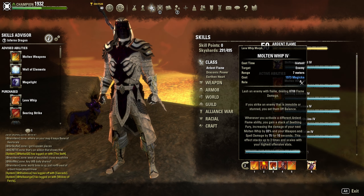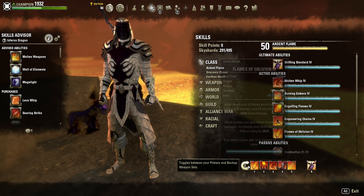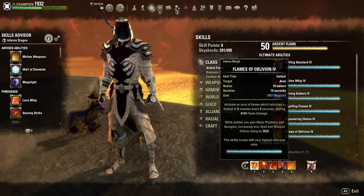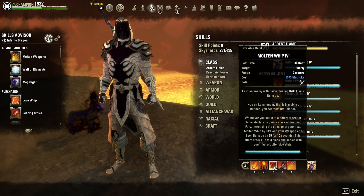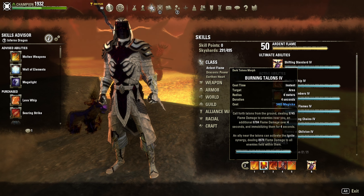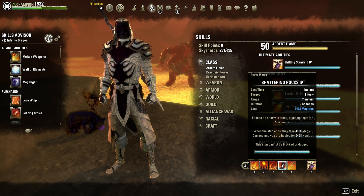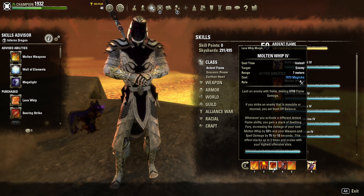Molten Whip is our burst combo ability. You gain stacks called Seething Fury — I call it the three-stack whip. You get those stacks by hitting three other Ardent Flame abilities in succession. At three stacks, the whip's damage increases by 33% and you gain 75 spell damage per stack — that's 225 extra spell damage at full stacks. After the Talons combo, when they roll dodge and you fossilize them, that's when you hit the three-stack whip for maximum damage.